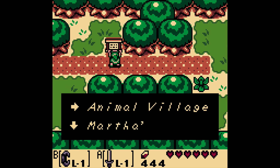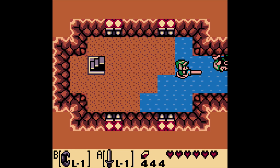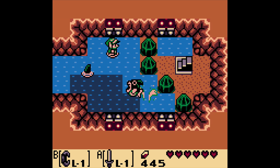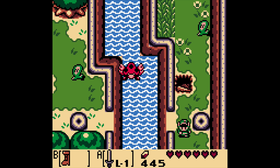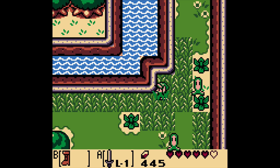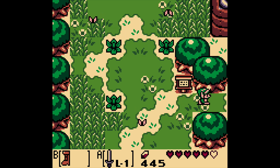What do we have here? We have Animal Village and Martha's Bay. If we slash this bush — we've got a little area here. Now if you tried to come here earlier, there's nothing you can do because of these green blocks, but now you just roll right through them with the Pegasus Boots. And that's how you get to the other side. We have made it to the Animal Village!